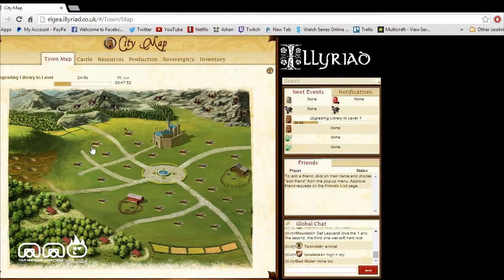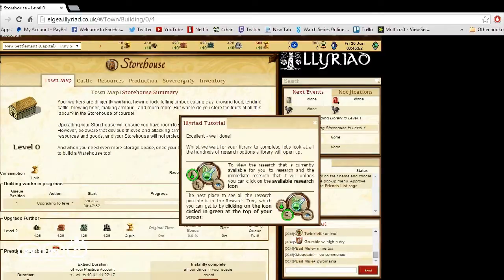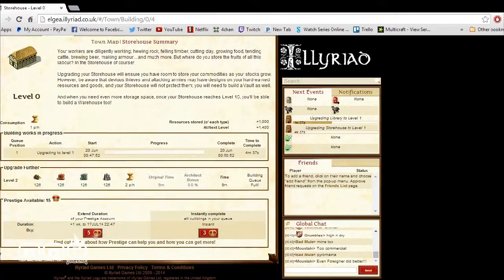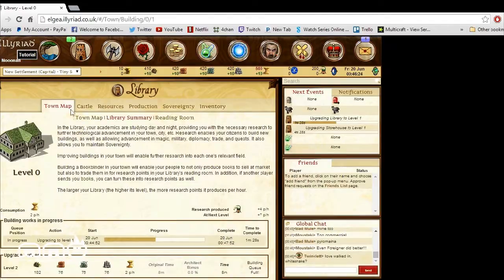Let's pick another location and build our storehouse. We click build, get our progress bar, and once again there are more tutorials. There will be a ton of tutorials — it may get annoying for some, but it does break down everything extremely well. We pick a spot and it starts building, but I believe we first have to wait for our library to finish before the storehouse can start. So lots of things in this game will take quite a bit of time, but once you're invested and things get going, it feels really rewarding.